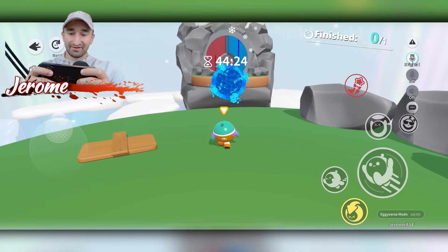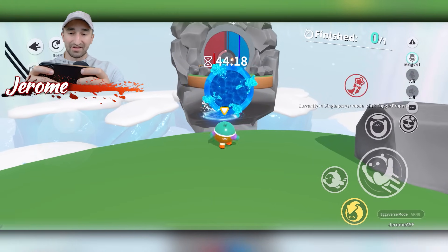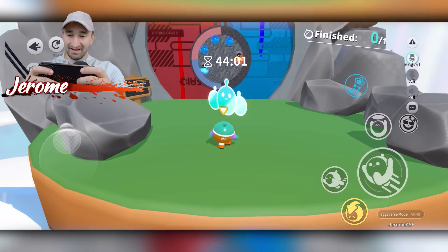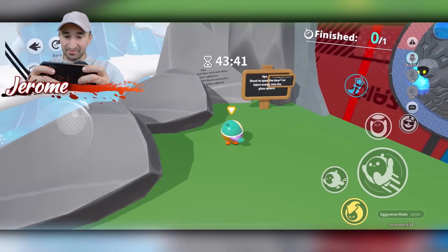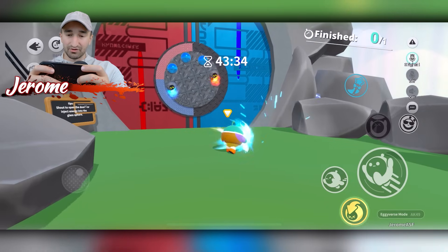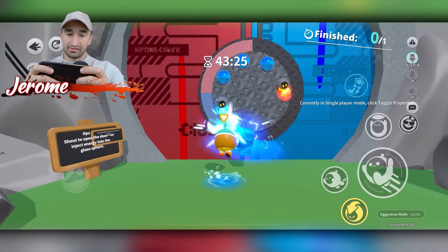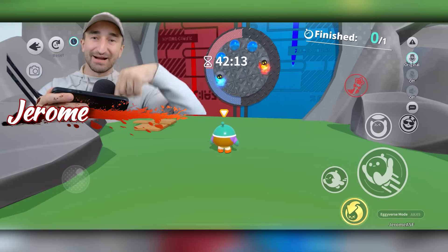That must be the end over there. Can I just slam into that with a fireball and then switch it to ice? You had to switch between the two. The tip says: 'Shoot to open the door or inject energy into the glass sphere.' Ice property activates glass spheres; fire activates the red sphere. Maybe I've got to aim for this door over here and just try to direct hit it. I am completely stumped at this part — let me know down below in the comments if you're able to beat this.